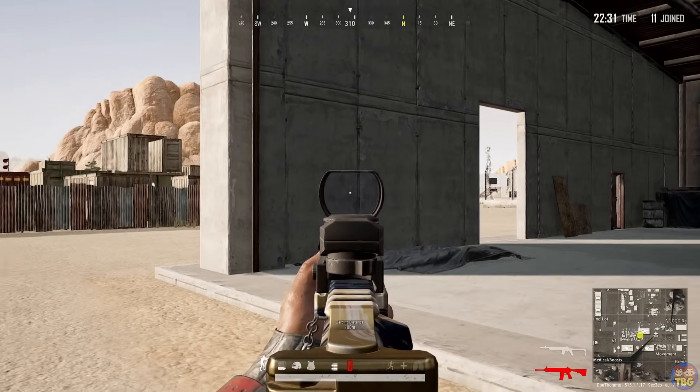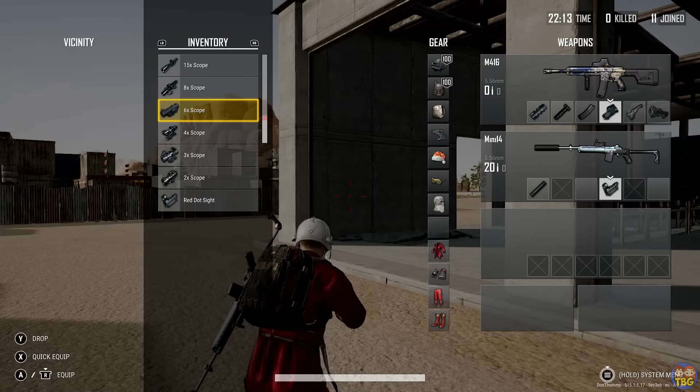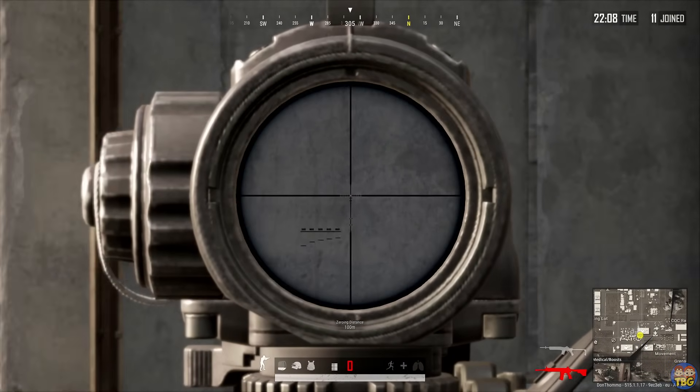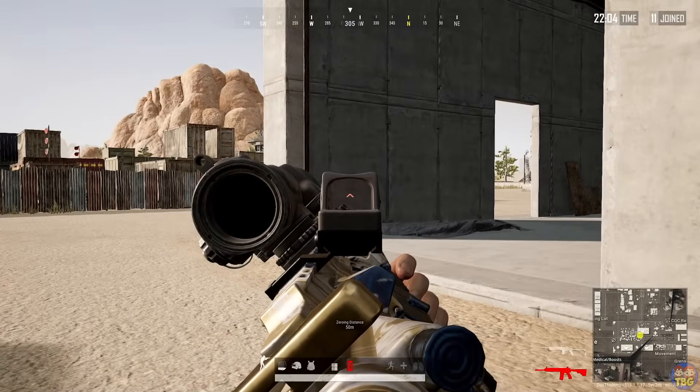Number 4: Scopes and sights. The red dot and holographic are both for short range, whilst the canted gives you a red dot and then another slot that you can put a long range scope into. You can then switch between the canted red dot and the other sight by alt-right clicking on PC.